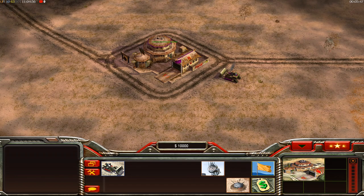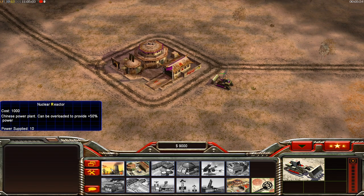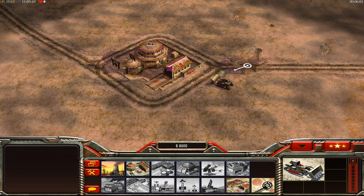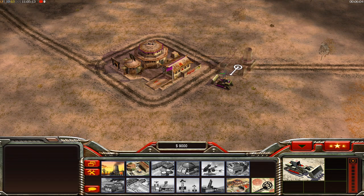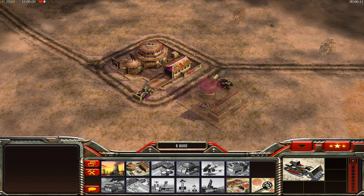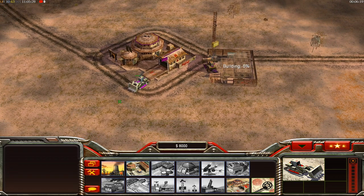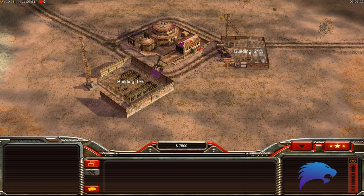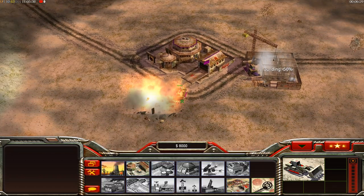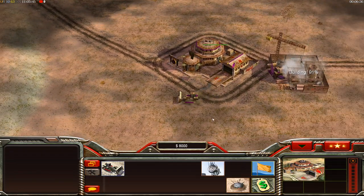We're starting with China vanilla. You start with the command center, press D to build a dozer, then build a power plant - hotkey R. Never make a barracks first; always make power first. The reason is once the power builds, the barracks will build much much faster. You'll see the barracks building slow until that power completes, then it speeds up significantly.